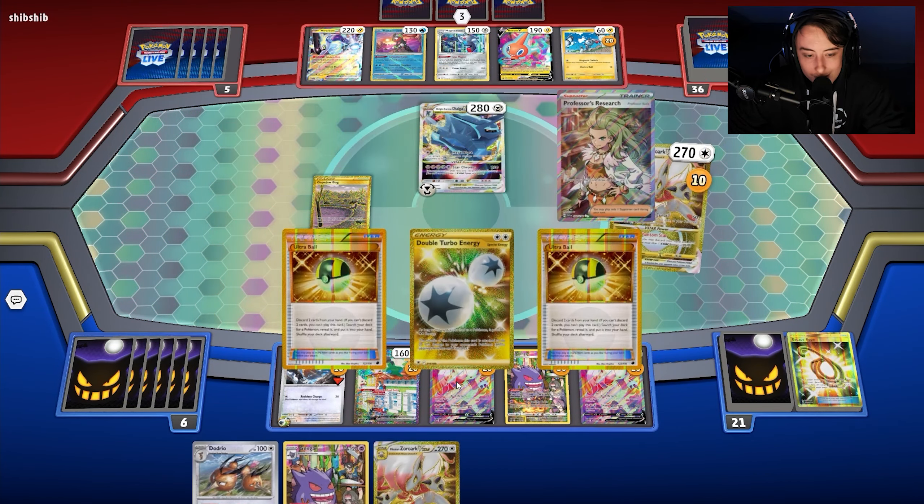We use Gengar's Netherworld Gate, switch into Zoroark, and next turn we're good. We can also attack with Dodrio if needed — it hits 10 plus 30 for each damage counter, and with nine damage counters we set up how we need. I run into potential issues if my opponent goes Greninja — I should have kept one bench spot open.